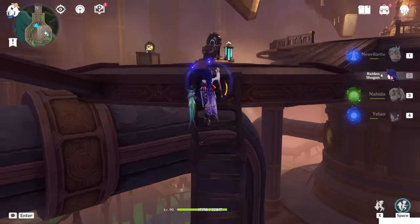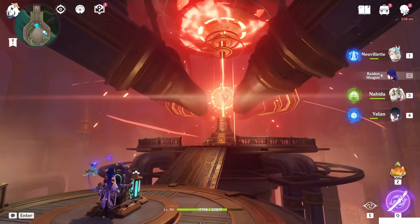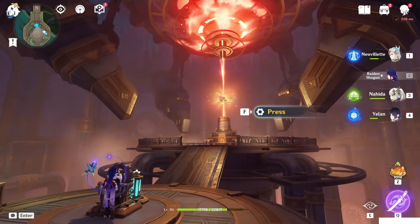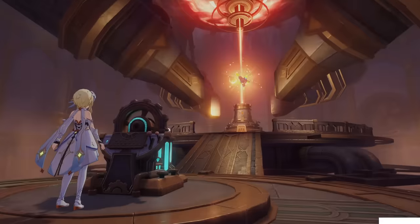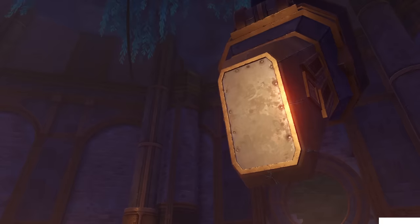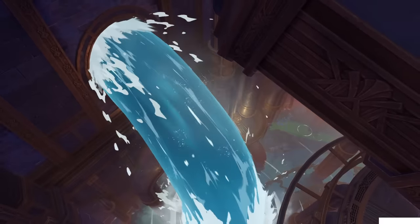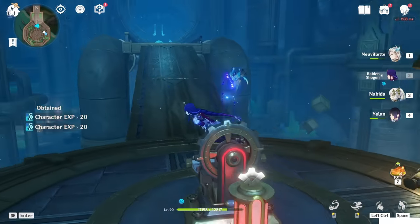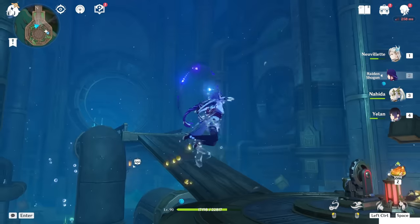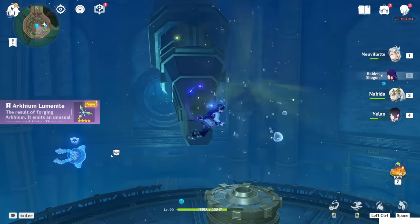Now we can go back and activate that machine. Now we can get upstairs and keep going with our process. Last time guys, because you can see the thing is orange now. Perfect. The entire place is full of water, but don't worry. Now we can go take this thingy. You can see it turned into Archium Luminate.